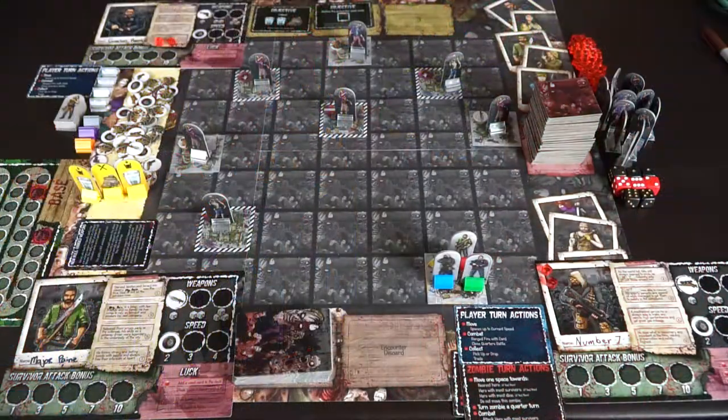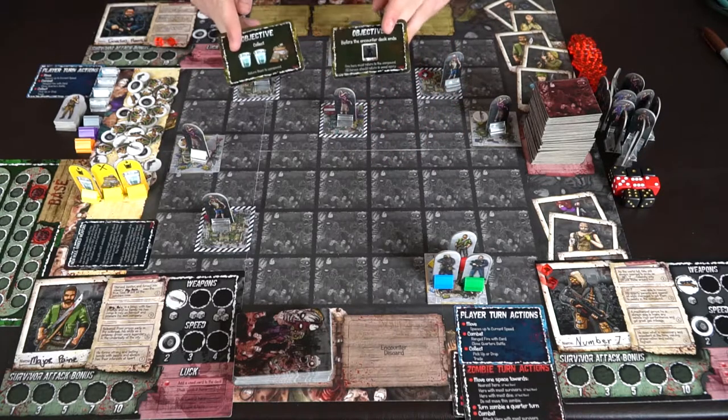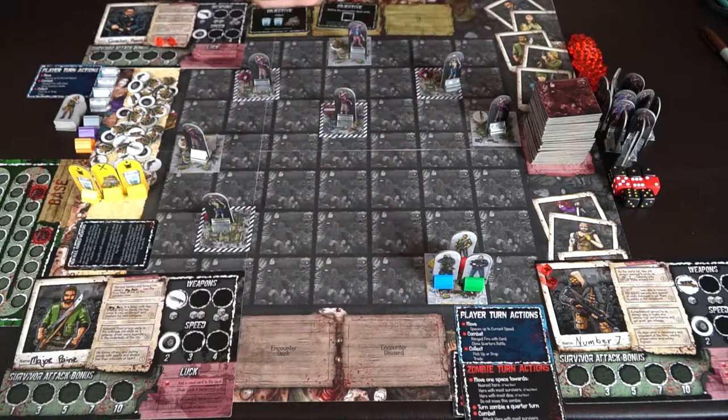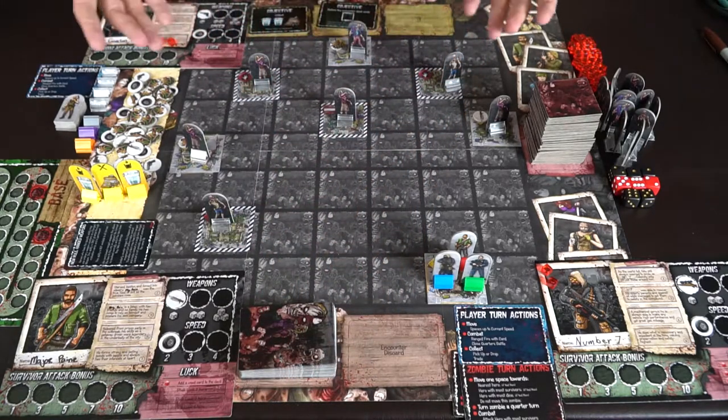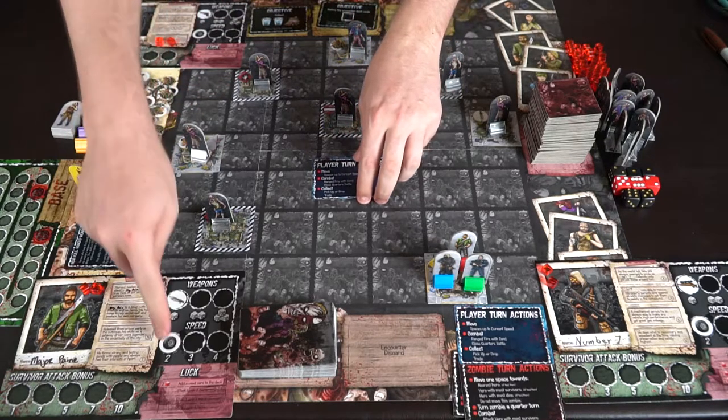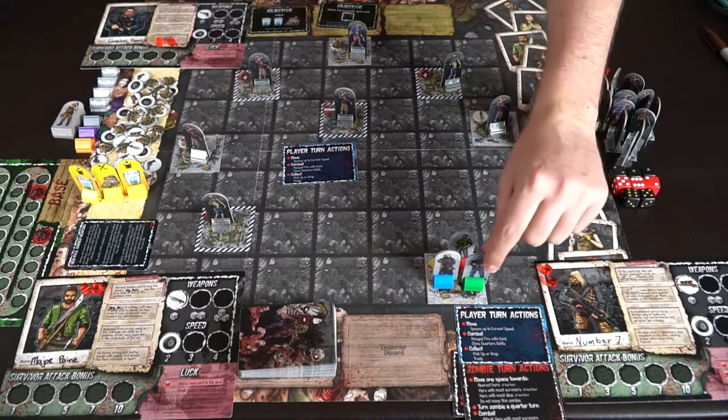Back to the setup: your objectives are listed here — for this scenario, find resources and end the game before the encounter deck runs out, and don't get all characters incapacitated. Returning from time we have Number Seven, Gordon Ramsay, and our new character Major Pain. Everyone gets two luck tokens for this scenario, though that will change in legacy style. Now let's begin turns.